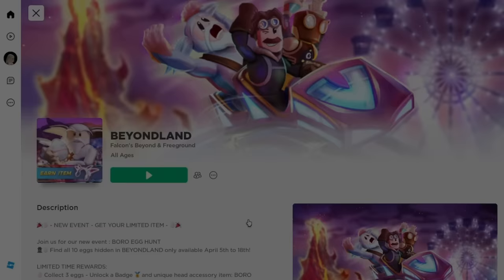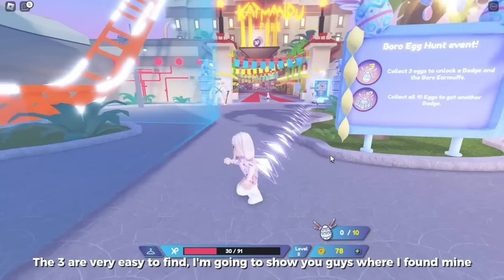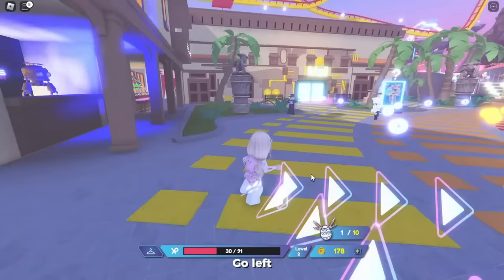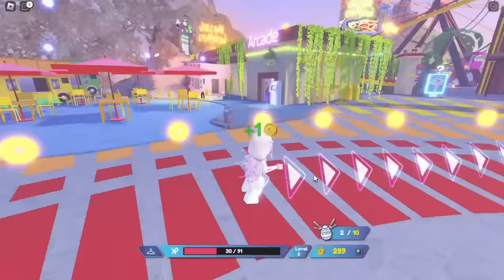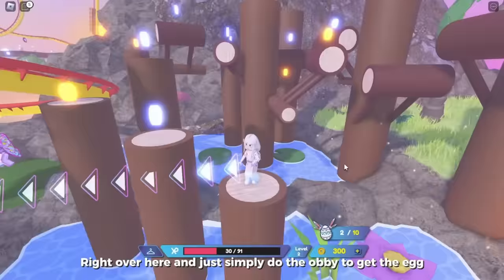Go ahead and search up the game Beyond Land, created by Falcons Beyond. Once you're in game you will see a board that says collect three eggs to unlock a badge and the Burrow Earmuffs. The three eggs are very easy to find — the first egg is in this alley, go left. The second egg will be behind. For the last egg, follow me to the tree logs and simply do the obby to get the egg.